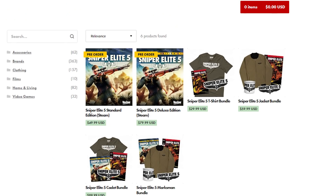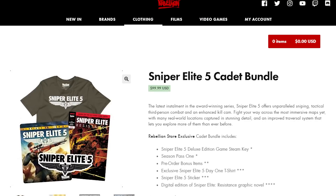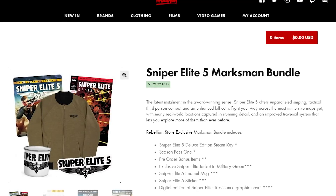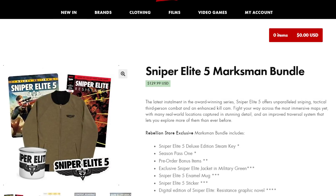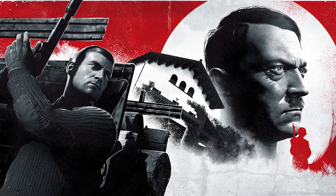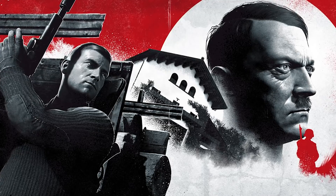The Rebellion Shop also has exclusive PC bundles. The Cadet bundle comes with a deluxe edition Steam code, exclusive shirt, graphic novel, and sticker for $99.99. For $30 more, you can grab the Marksman bundle, which includes the deluxe edition for PC, a bomber jacket, graphic novel, enamel mug, and sticker. Pre-ordering any version of the game nets you a bonus mission where you kill Hitler at his mountain retreat Berghof, and a P-1938 suppressed pistol.